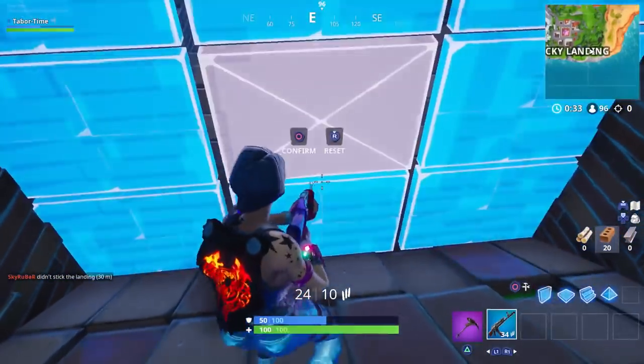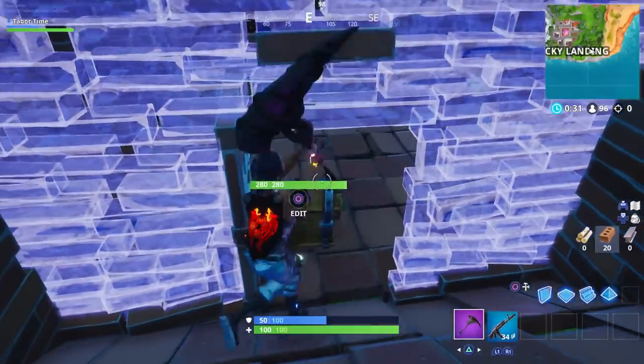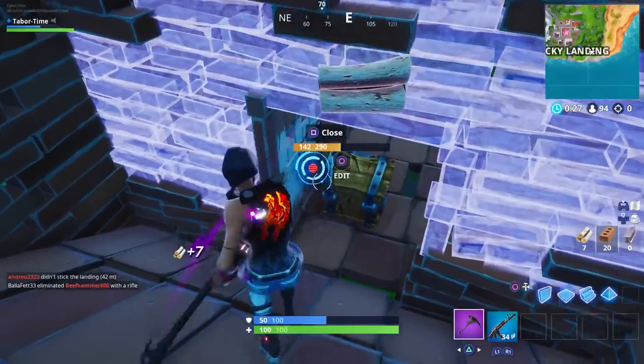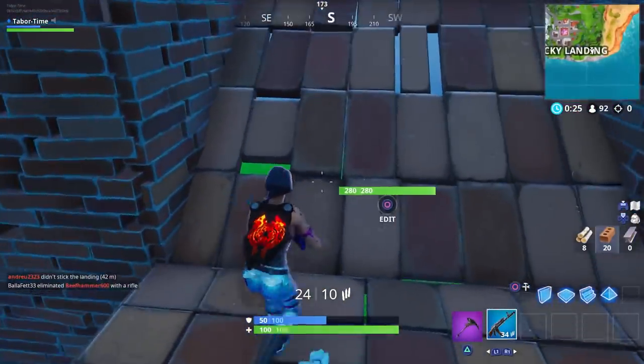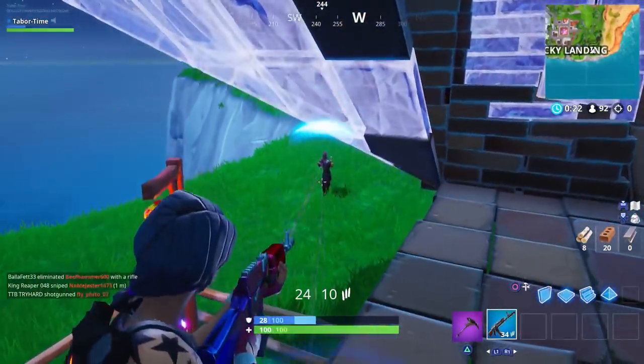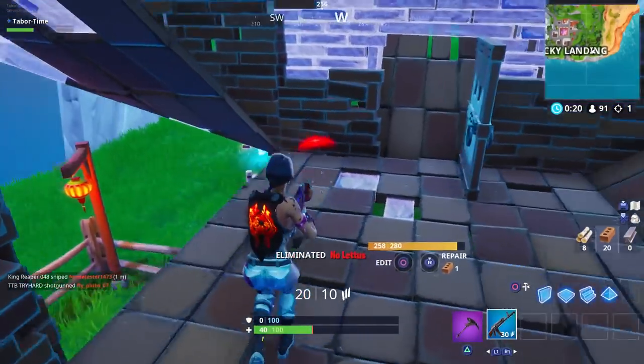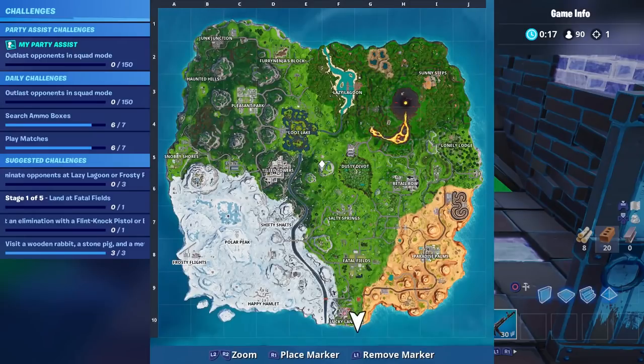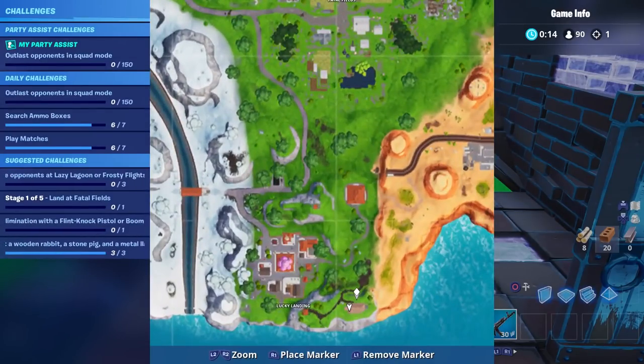Come on, get out of my way - playing like a noob here. Why does it take so long to bust the chest down? Don't mess with my accuracy! So this place is just to the right of Lucky Landing, and apparently the pig has at least two chest spawns.